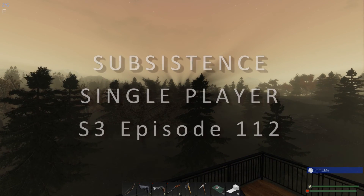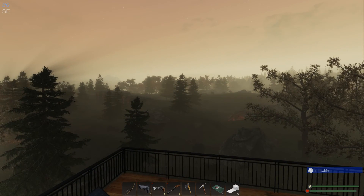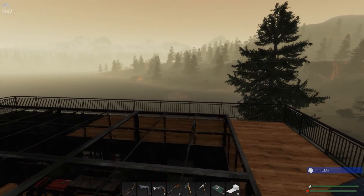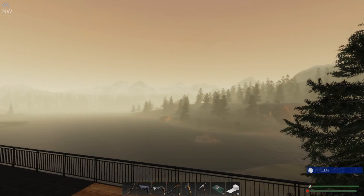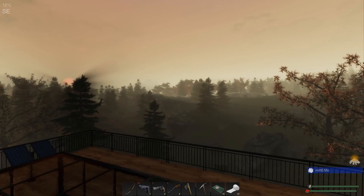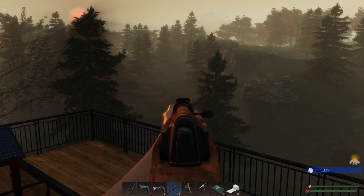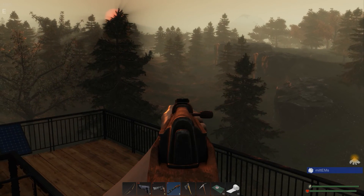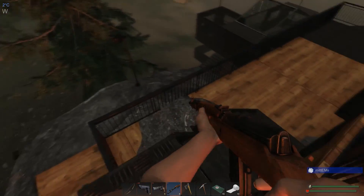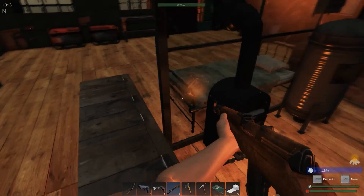Hello and welcome back to Subsistence. Just up on the roof having a little look around. What we're going to do today is go on a loot run, starting on this side and working our way around the lake. If we get a visit from hunters, I'm probably just going to ignore it. Let's see if there's a loot crate down there - not that I can see. We'll head back the quick way down the stairs and check our food and the fire.